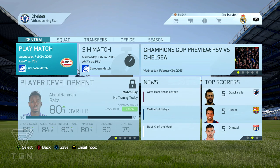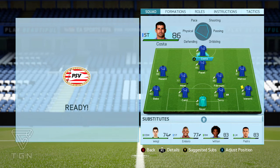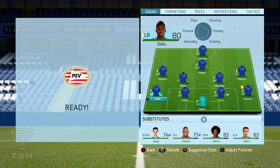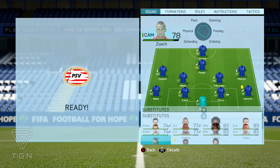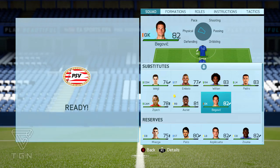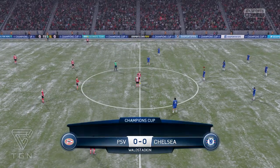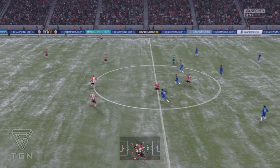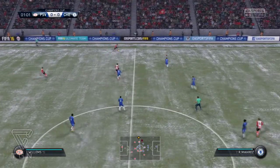The next game will be against PSV in the Champions League. For this game against PSV we decided to go with Costa up front, Payet at CAM, Hazard at left mid, Mikel and Fabregas at centre, Mahrez at right, Ivanovic at right back, Terry and Cahill at centre back, Baba at left back and Neuer in goal. On the bench we have Wihil, Mbolo, Willian, Pedro, Ziyech, Aurier and Begovic. It's currently snowing — let's hope we get the win.